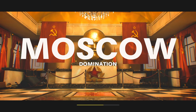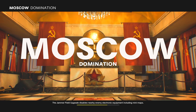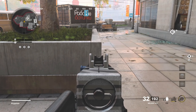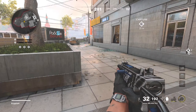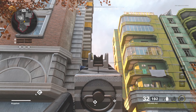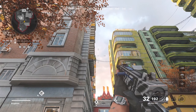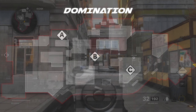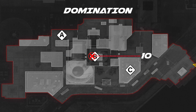Alright guys, now you have two really good spots you can utilize in domination — these will both cover B flag and A flag. For this first spot, you're going to want to line up with this pillar right here. Sort of aim up with this yellow thing on this bolt, aim out a little bit and throw your nade. It's going to land on B and kill anybody trying to cap the flag.